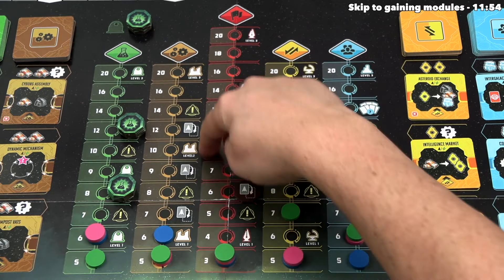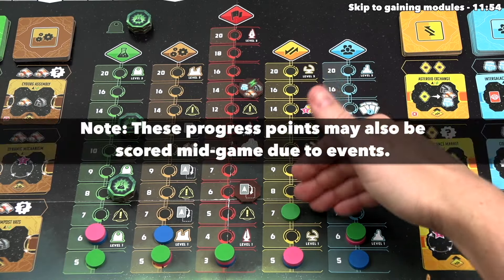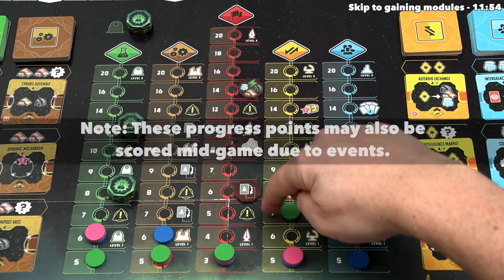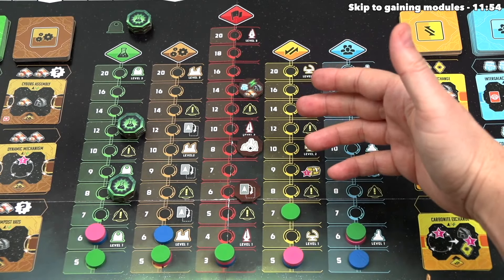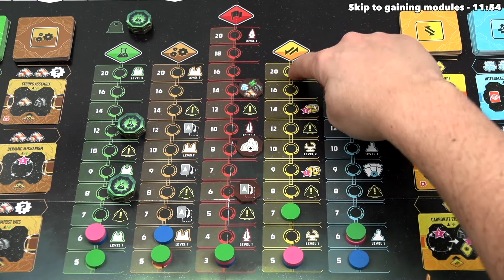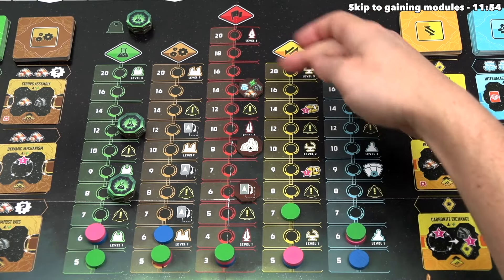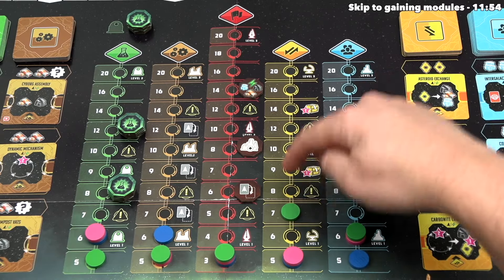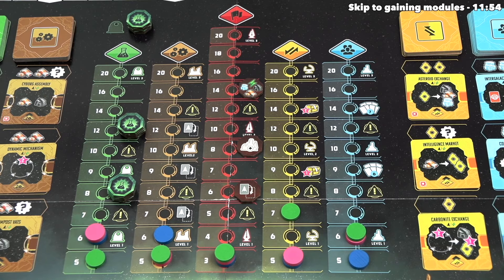There are numbers to the left side of these tracks indicating victory points we gain at the end of the game if our token is on that spot. Green went from the six-point to the seven-point location, and considering they have that pick-up-and-deliver action for the entire game, it seems likely they'll try to use it to reach the top for those 20 extra points. There are also various effects on the right side of the tracks that activate immediately when your token reaches that specific location.